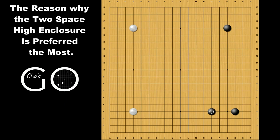Then what about the two-space high encroacher? Why is it preferred the most these days? It's because white has no good way of attaching to the corner from the outside as of now. For instance, this attachment doesn't work well for white because now the space in the corner is bigger, so black is happy to retain the corner. This attachment is not a problem either — black can just extend and the corner is still bigger. For white, this attachment is the strongest way to attach to the corner, but without a backup, this attachment is not that strong.